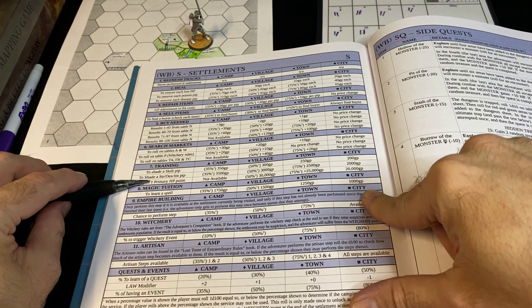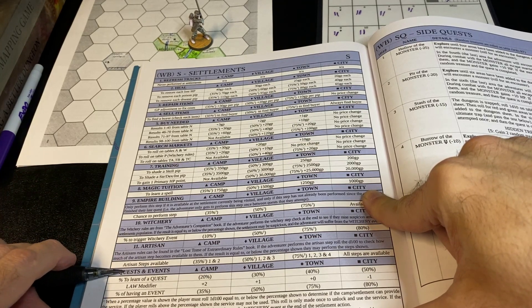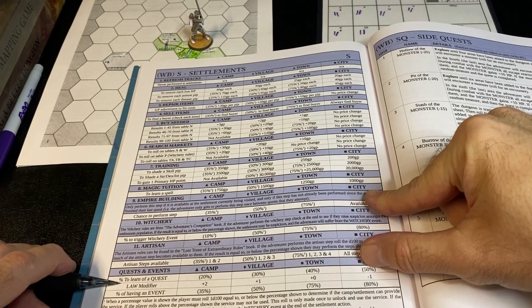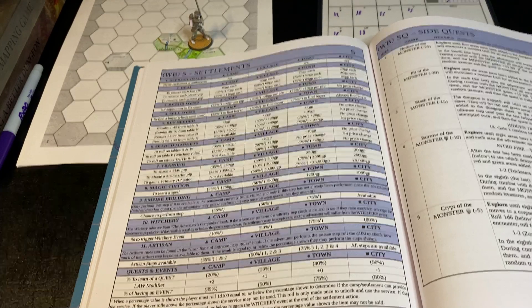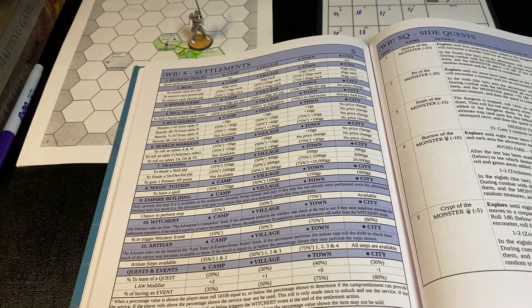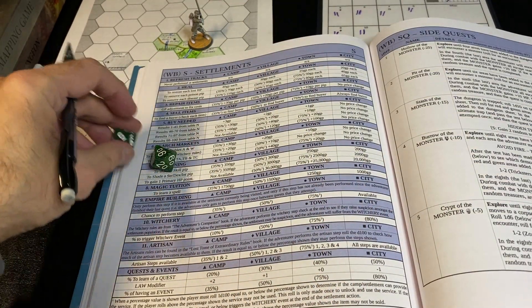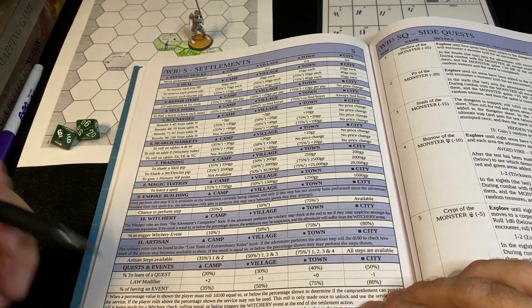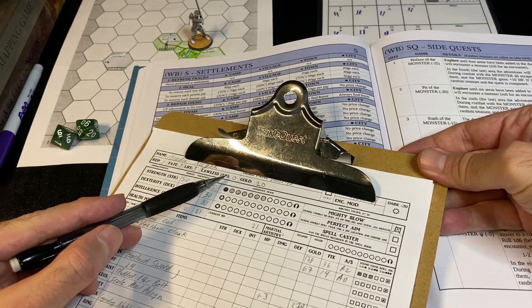I'm not going to be learning any magic or investing in the empire. We'll come down and look for quests and events. In a city, we have a 50% chance to hear a rumor of a new quest. Let's roll — 96 — so no new quest discovered. If you have a law score other than zero, there's a chance you might get arrested or something. My law score is zero, so we don't need to worry about the law in this city right now.